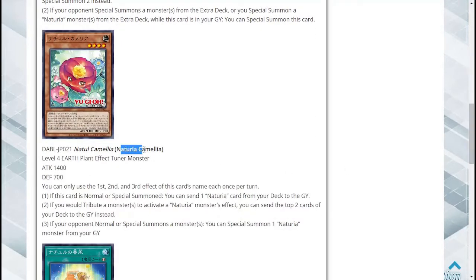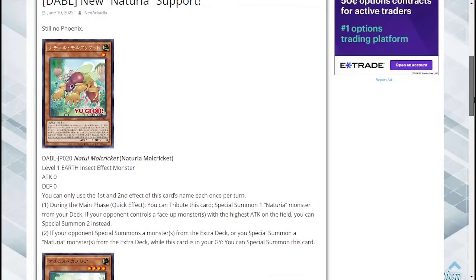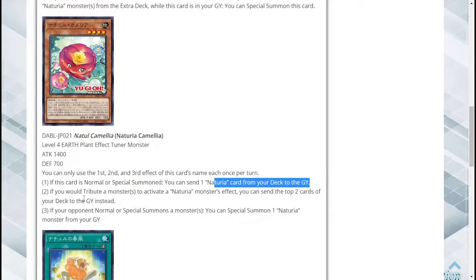Next we got Naturia Camellia. It's a level four plant tuner with 1400 attack and 700 defense. You can only use each effect once per turn. For the second effect, if this card is normal or special summoned you can send one Naturia card from your deck to the graveyard — so we have a Foolish Burial right off the bat. You can use this to dump Mole Cricket into the grave.